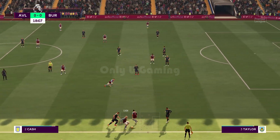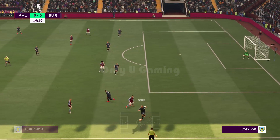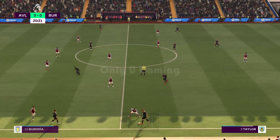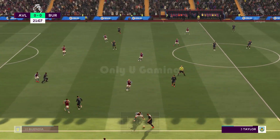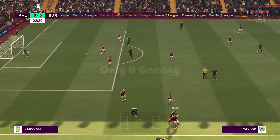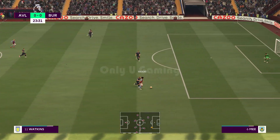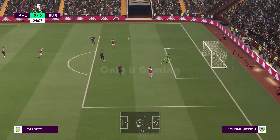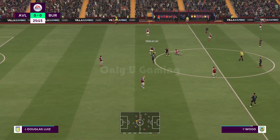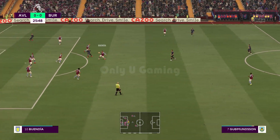Does well to keep it in play — Buendia. He could really get at the opposition but they dealt with the threat. Really closing him down — Durant. Couldn't keep it. Now that's a well-timed pass and now waiting to pounce. Wasted chance, easy for the goalkeeper. As clean as a whistle, that challenge — and that is going to be a free kick. Perfectly positioned to take it away.